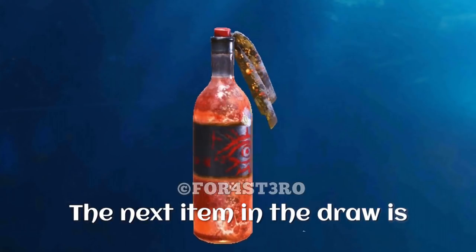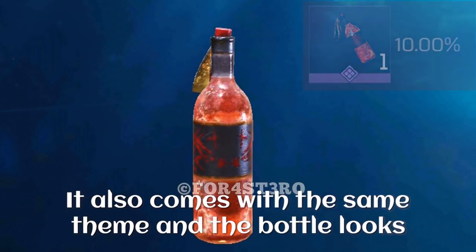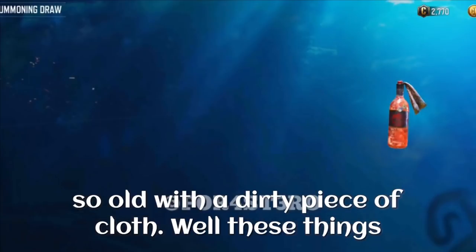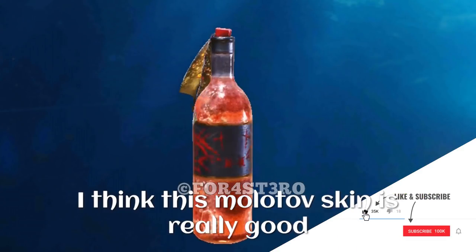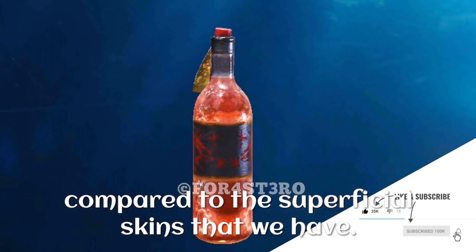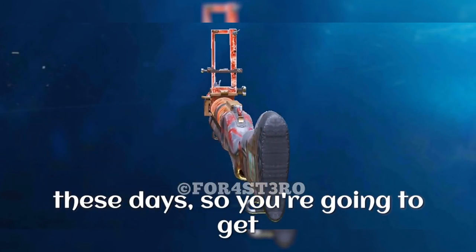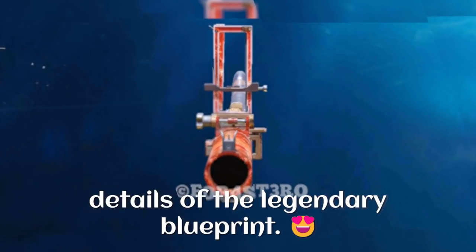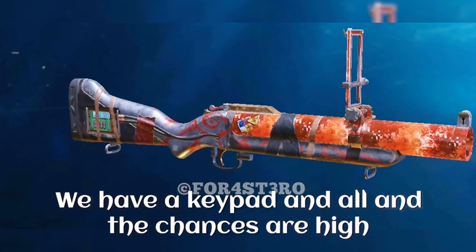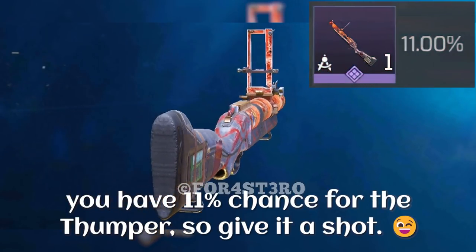The next item in the draw is the molotov, which has a 10% chance. It comes with the same theme and the bottle looks old with a dirty piece of cloth — well, these things are not factory made, so that's what you can expect. I think this molotov skin is really good compared to the more superficial skins we have. Thumper is also a very popular weapon in ranked these days, so you are going to get a chance for an epic Thumper in this draw. The Thumper has similar details to the legendary blueprint — we have a keypad and all — and the chances are high at 11%.